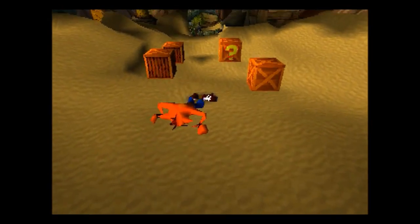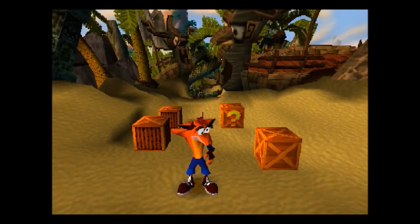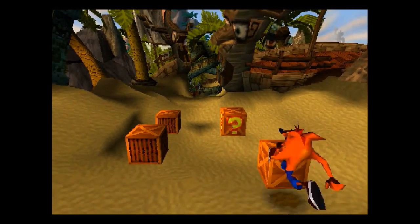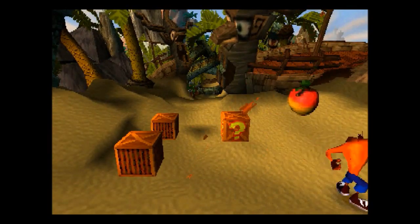We have Insanity Beach to start off with. This beta level is pretty much exactly the same as it is in the original game. Crash doesn't really look any different to how he did in the game. He's got no analogue control, but you've got 8-way movement, and still spin.